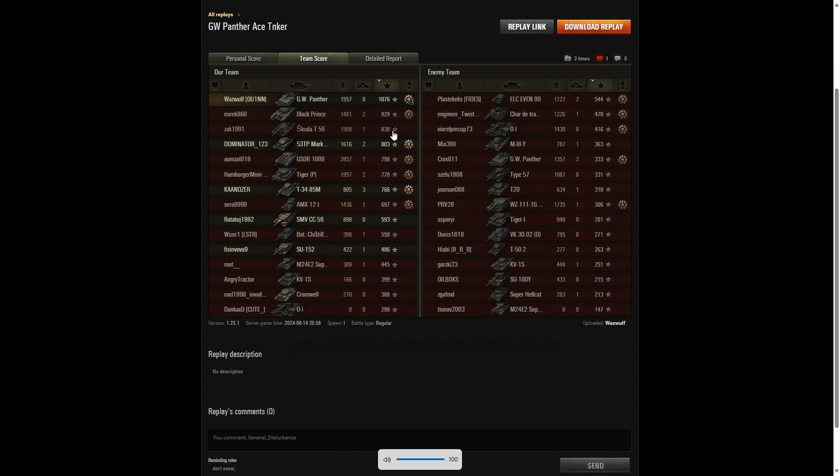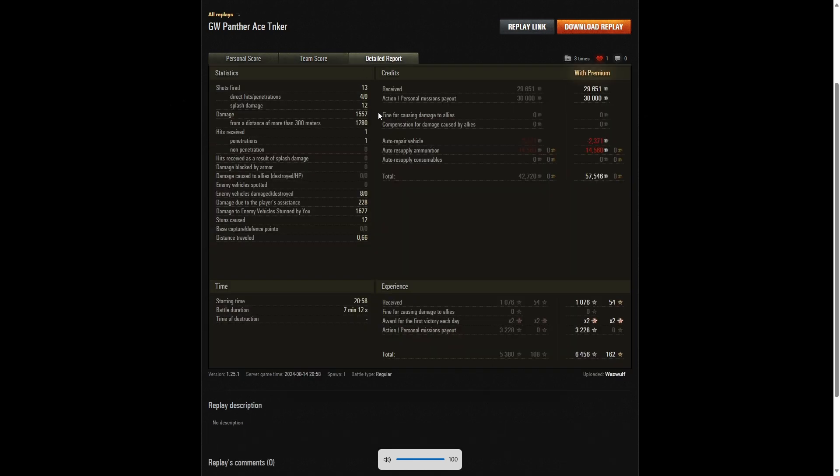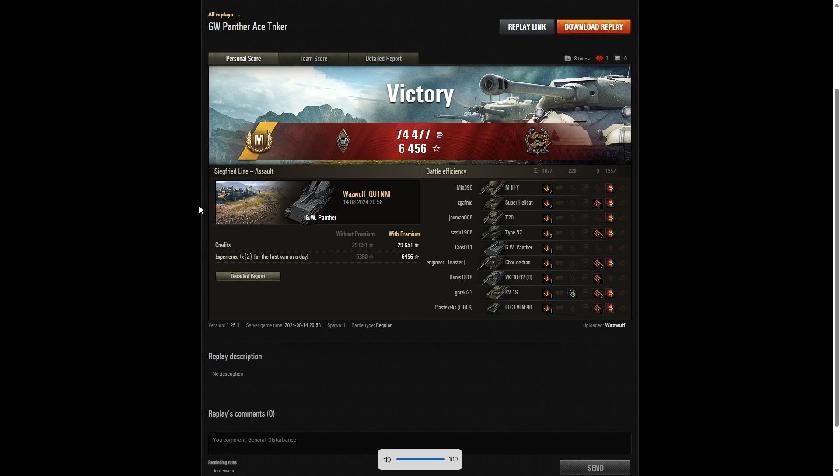Second highest was the Black Prince with 929, third highest was the Skoda T-56 with 838. He fired 13 rounds in that game, got four direct hits on the enemy, no penetrations, but he did get 12 splash. Damage 1,557, of which 1,280 were at more than 300 meters — the close one being the shotgun on the Hellcat. One hit received, a penetrating shot. Eight enemy vehicles damaged, none killed. 228 hit points of damage assist and 1,677 hit points of stun assist across 12 stuns. On a premium account, he made a profit of 57,546 credits, took away 6,456 experience points including a mission payout of 3,228. It was the combination of damage and stun assist that made this an ace tanker, and a very quick one at only 7 minutes and 12 seconds.